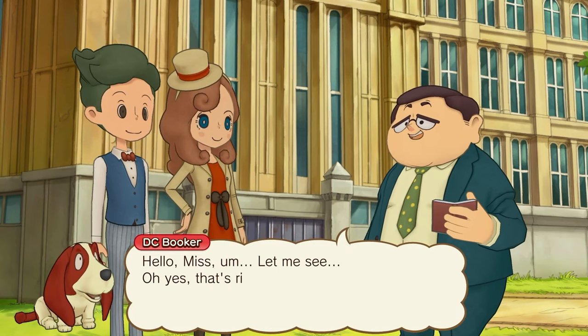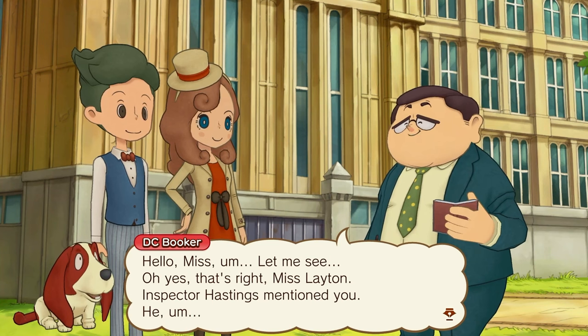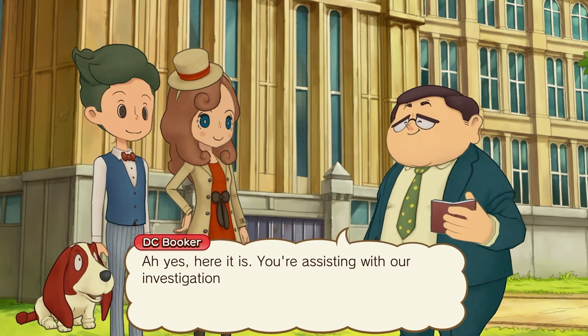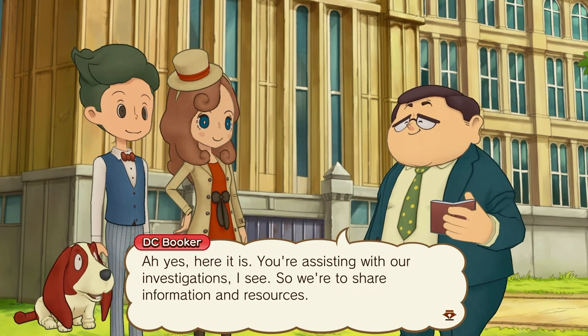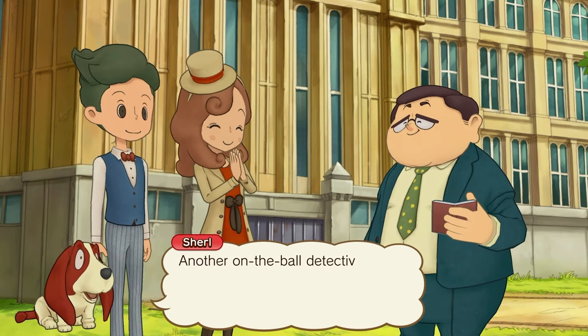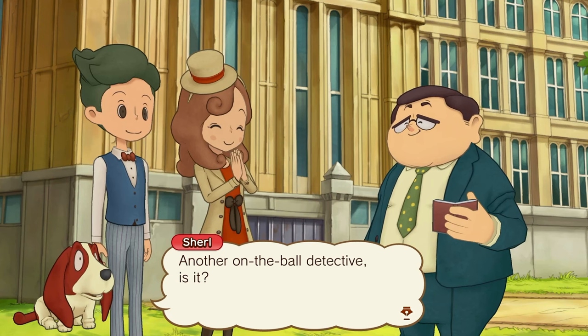Hello, Miss Leighton. Inspector Hastings mentioned you — you're assisting with our investigations, I see. So you're here to share information and resources. Thank you, officer. That'll be very helpful. Another on-the-ball detective. Yes, this is DC Nick Booker, one of Inspector Hastings' men.